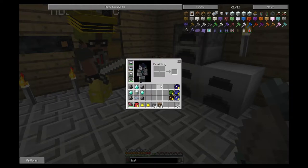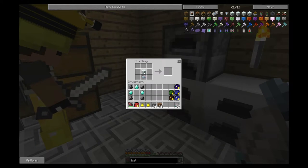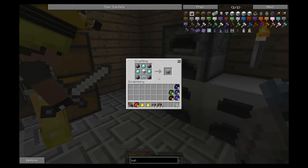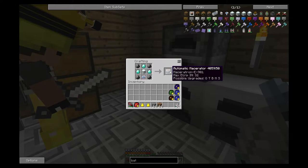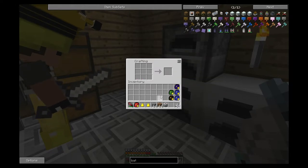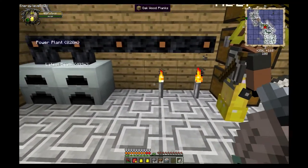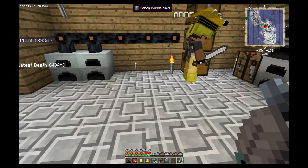Now we're going to make the macerator. The recipe: circuit on the bottom middle, machine block right in the middle, wrap that with diamonds on the left, top, and right, then flint all the way around it - that gives us our new automatic macerator by GregTech. Are we going to leave it as that or plop it in the square again to make a regular one? We'll just leave it as the advanced macerator.